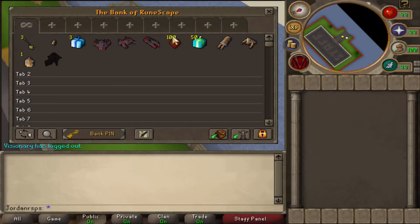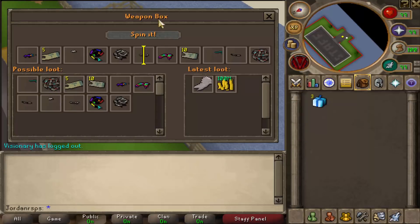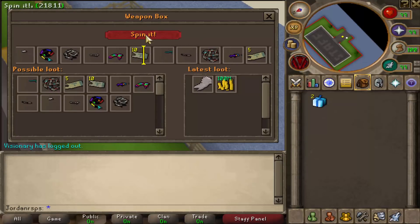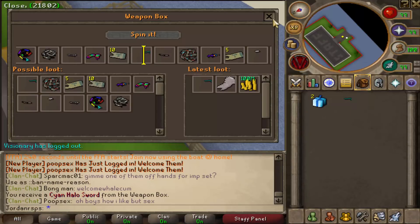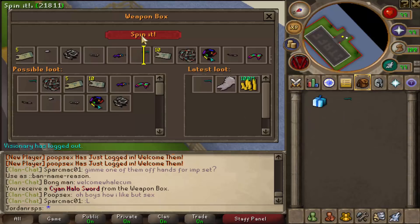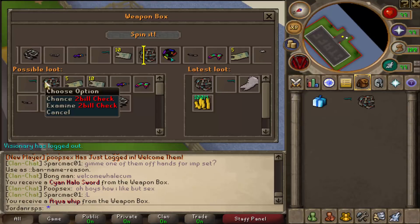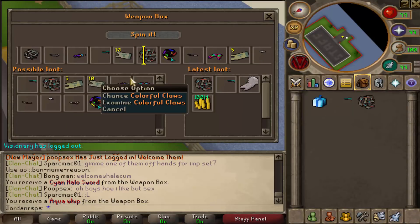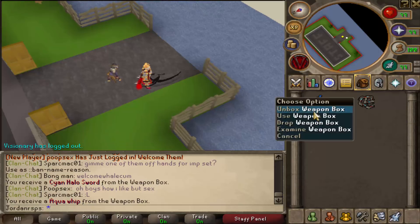Now we're going to be taking a look at the boxes. We're going to open three weapon boxes to show you what you can get. There's a weapon box interface — if you click spin it, it starts spinning. We got a Cyan Halo Sword. As the players build the economy, not me — the server came out roughly two weeks ago — so I'm not too sure about prices. The possible loot includes things like the Rainbow Whip and the Turbo Sword, which look OP.